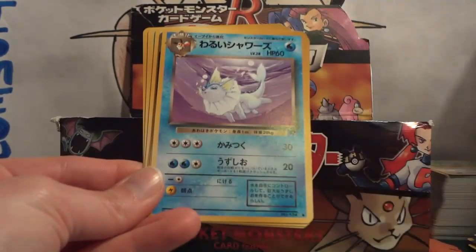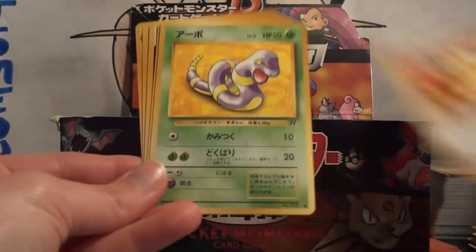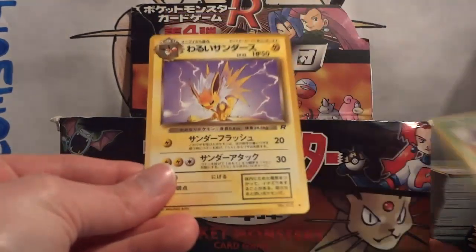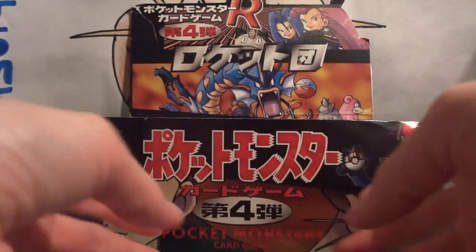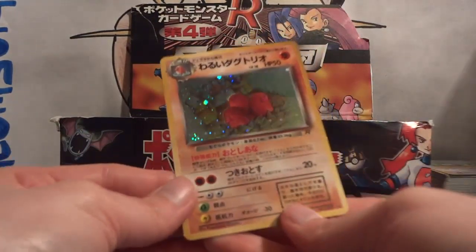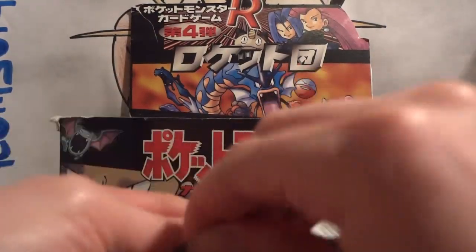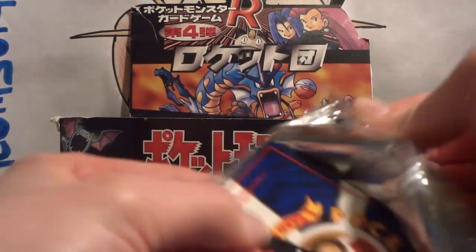Pack 6: Goop Gas Attack, Diglett, Vaporeon, Meowth, Ekans, Dark Wartortle, Full Heal Energy, Grimer, and Jolteon. And my holo is another Dark Dugtrio. That always seems to happen — once you find a holo you're looking for, it starts popping up all over the place.